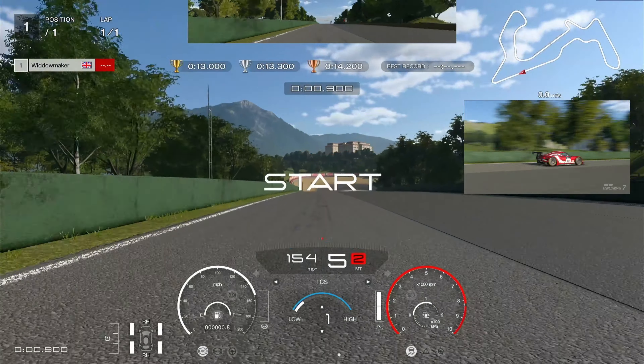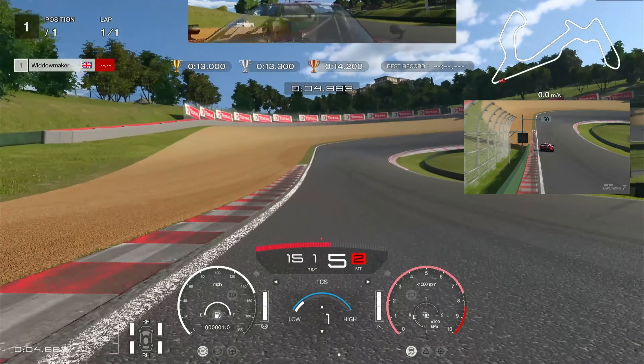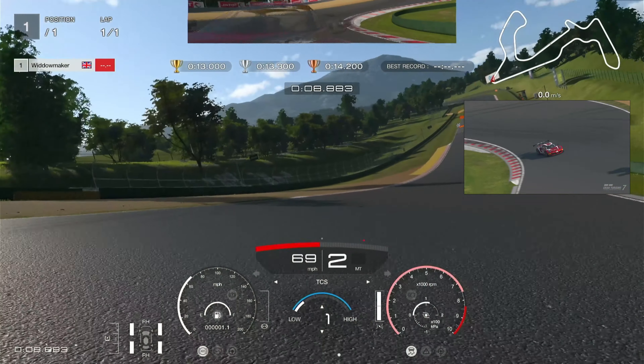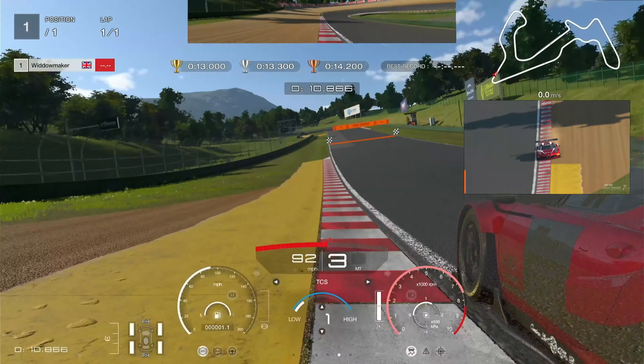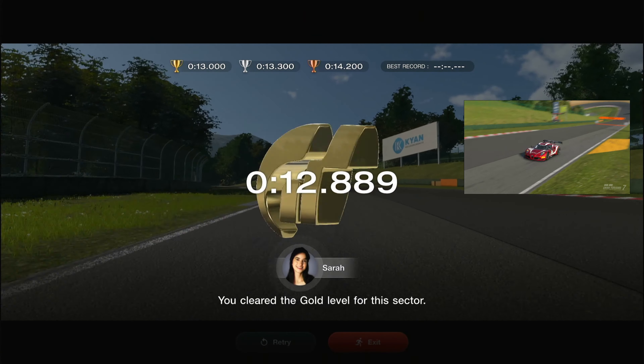We're hitting the top speed of the car, then we brake just on the 50 marker, down to second gear, hit the apex, clip those little rumble strips, run for the line, and use all the curb. I actually used some gravel there I think, but we got gold.